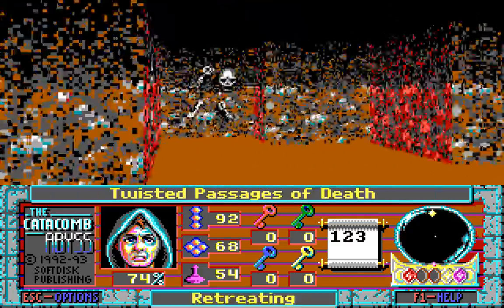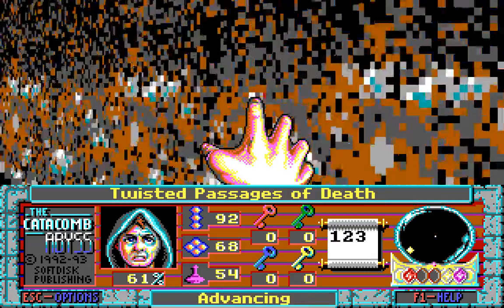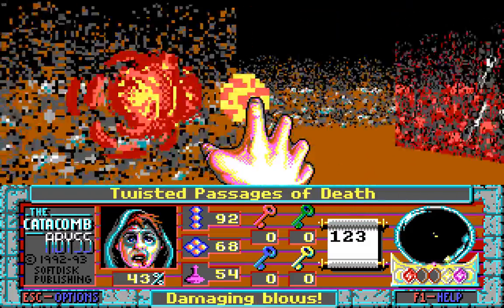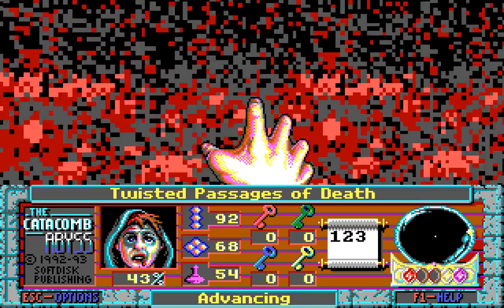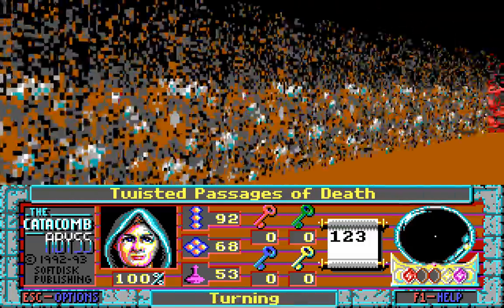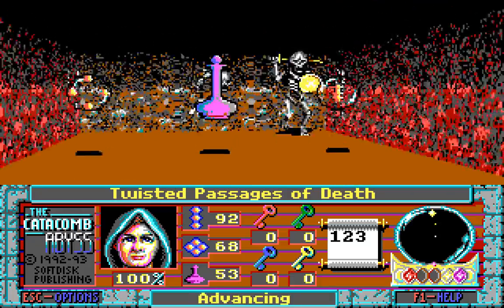The Twisted Passages of Death. There are some passages here, and I'm being attacked — probably from behind. Yep, that was a skeleton. Gonna have to be careful here. These are very twisty. And I'm getting attacked again. They're certainly being very sneaky with their enemy placement this time round. Very sneaky. Fortunately I have 53 more full cures, which is always nice. Is there anything down here worth looking for? Well, there's this, which I suppose is nice. Hello! You appear to be caught.